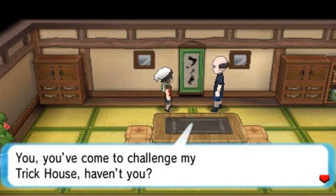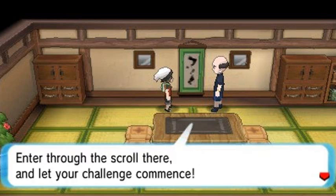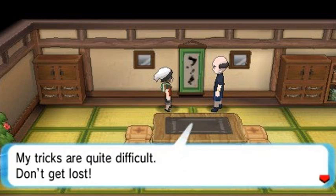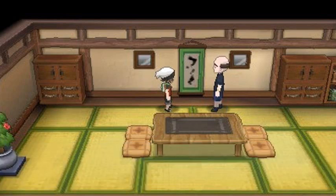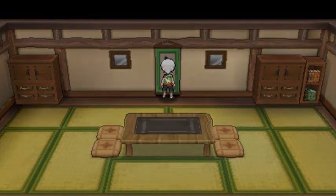He says: 'You've come to challenge my Trick House, haven't you? Consider your challenge accepted — enter through the scroll there and let your challenge commence. I shall be waiting in the back. One more thing: my tricks are quite difficult, don't get lost.' He gives us an escape rope to help us out, which is very nice. The escape rope will let us get out. Now let's go straight into this big old hole.